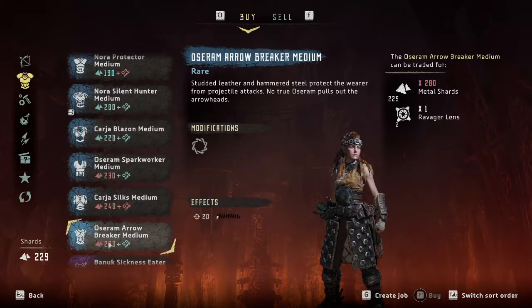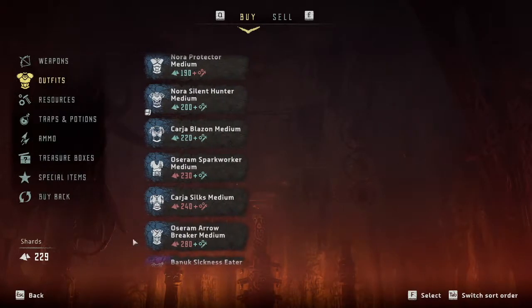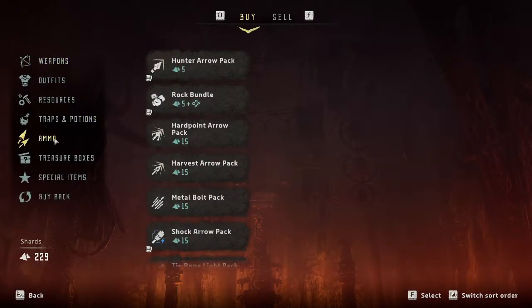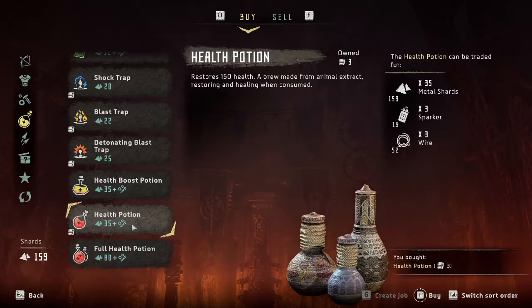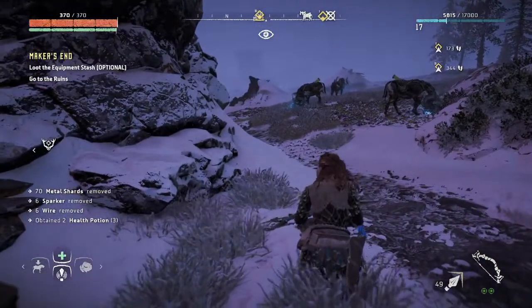Oh no, should I take the Blazon right now or save for this? This looks super cool, but I think I'm gonna play the long game. I would like that but I'm gonna let that be for now. I will do some shopping for some health potions though — this is gonna eat up my shards. Let's just get a third one of these. Maybe I'll have money for the Oseram suit — I'll stick with this costume a little longer.